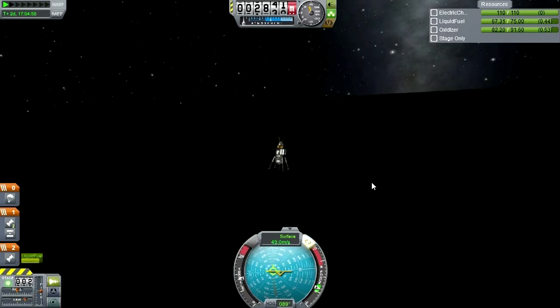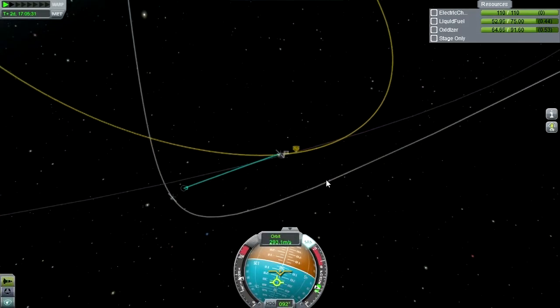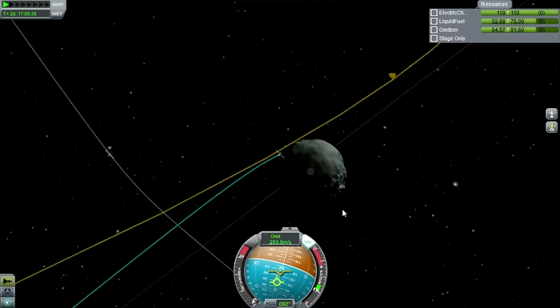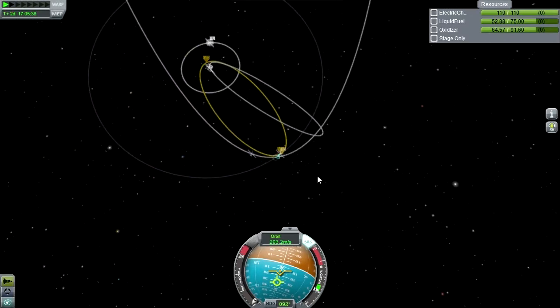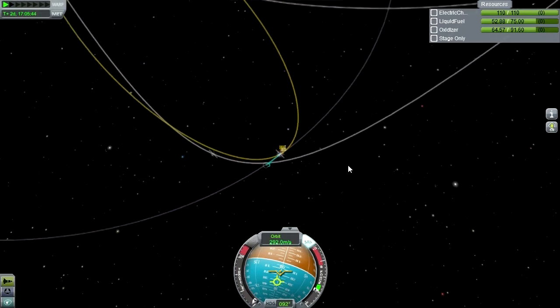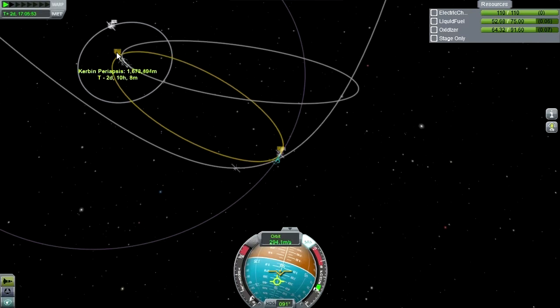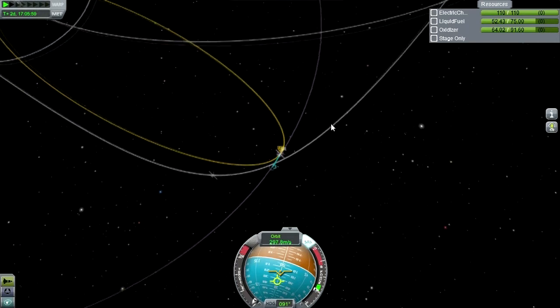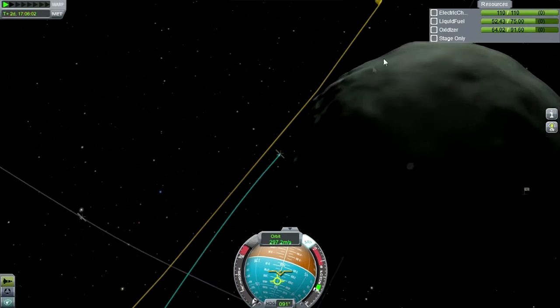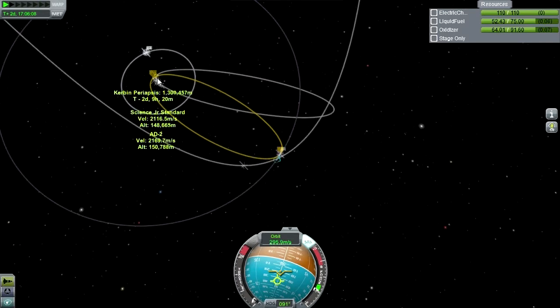Hold on — we're already on an escape trajectory? That was quick. I've forgotten how small Minmus is. Okay, escape trajectory — fine. Let's just keep on going like this. This happens to have been the right time to burn for Kerbin anyway. Right when you're on this side, you can come off and do a direct burn back.